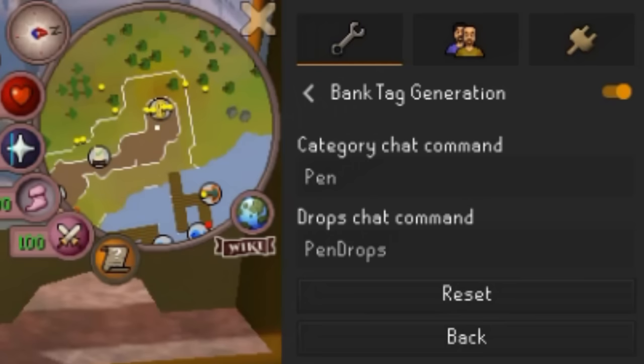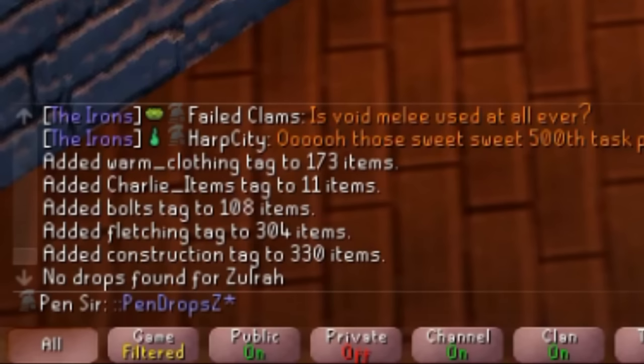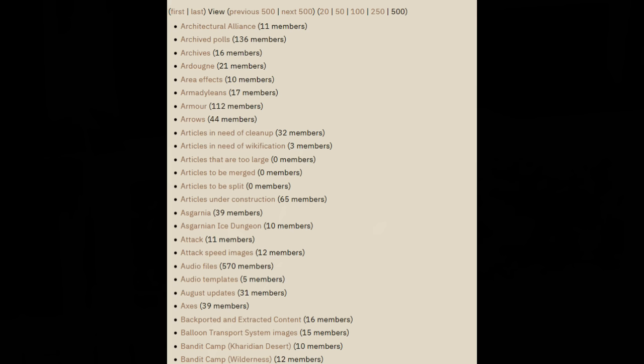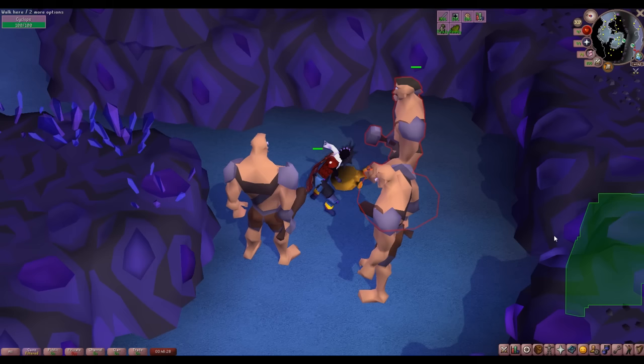All of this is done through the Bank Tag Generation plugin. All you're going to do is select your own command — for me I use 'pen', and then I just type two colons pen, and then whatever I want to add. I've never been able to get the drops command to work; if you know how to do this, please let me know. The wiki has thousands of categories to pull from, so you can search the wiki for any category you're curious about.